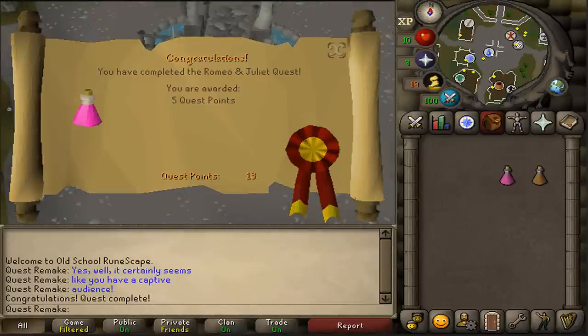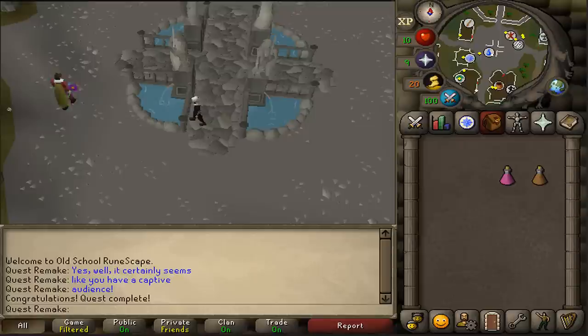Congratulations, you have completed the Romeo and Juliet quest. You are awarded with 5 quest points and also the ability to start making friends with My Arm, if you have the requirements.